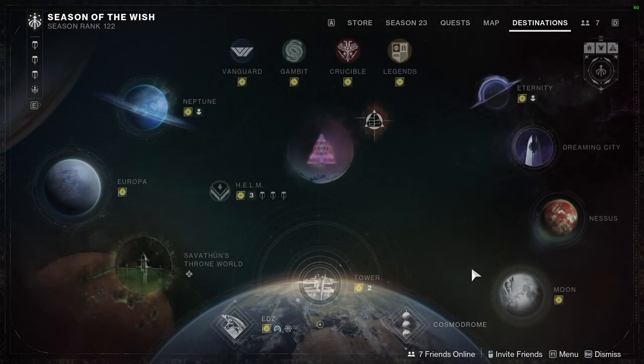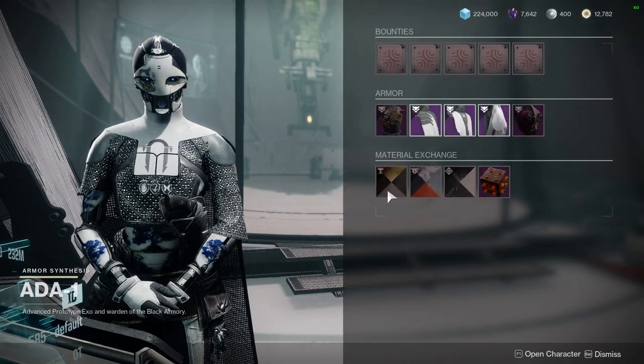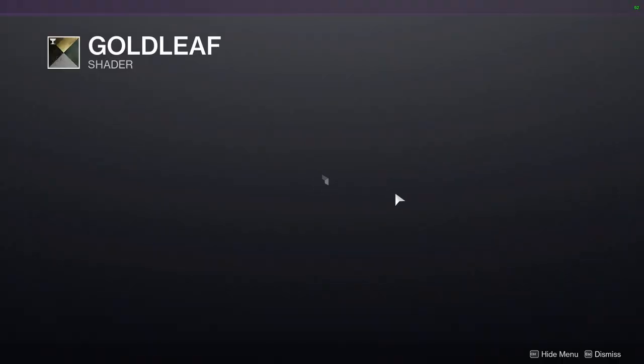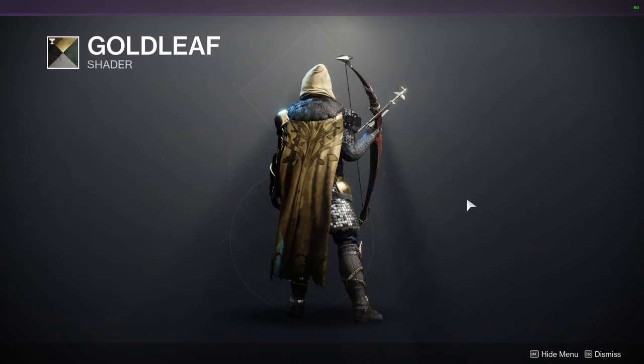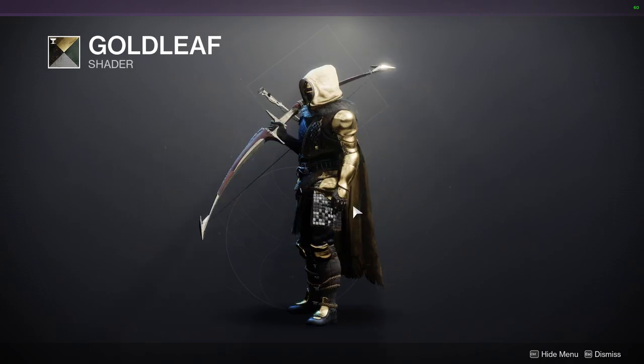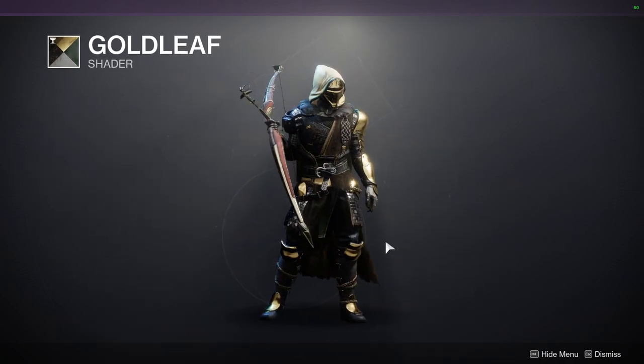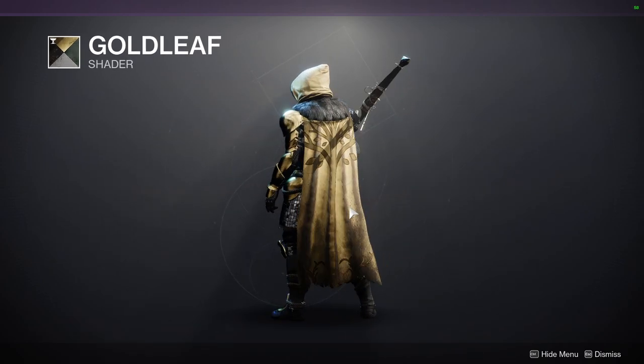As for 801, we have Gold Leaf. It's a really cool shader — dark colors with a really popping gold. I would definitely recommend it; I would just switch out the cloak's color for something else.